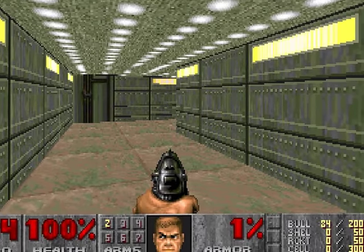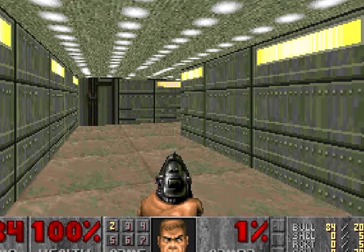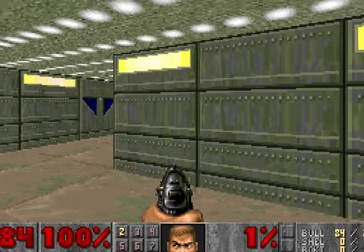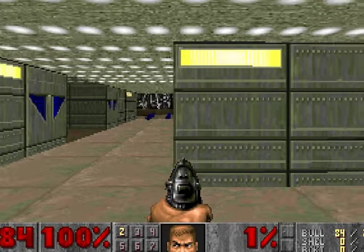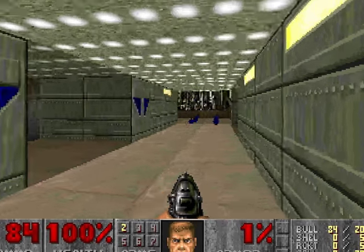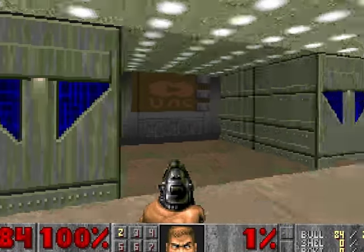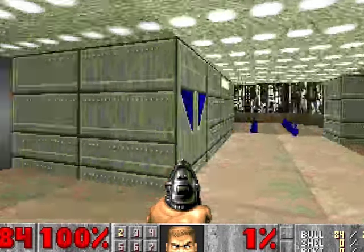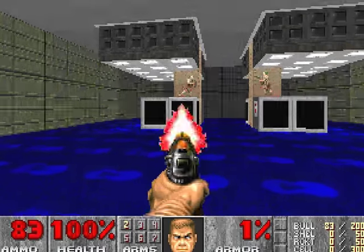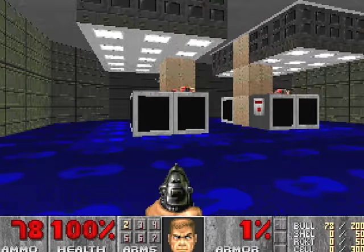Now we have ammo packs, armor packs, more ammo — 54. And here comes the core barrier where, as soon as you turn on your right, you'll find more enemies, and this time if I'm not mistaken there will be imps. So I think we should proceed to open this gate, which we do with the spacebar — fantastic.